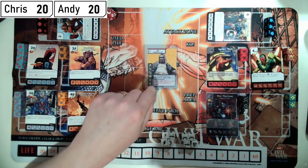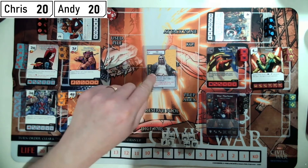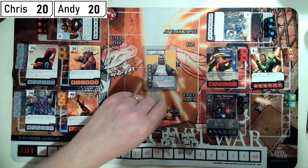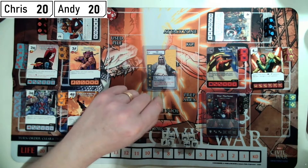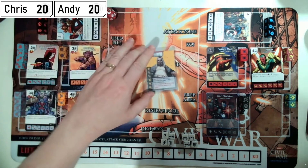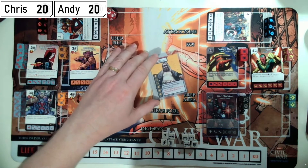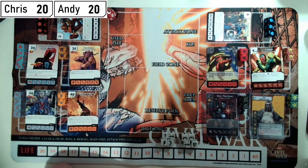There was a brief misunderstanding — I said it had to be an A-list character and Andy thought I meant an A-list Dice Masters card, like a Zarina or a Thor. I actually just meant A-list in the sense of movie or comic book status. Thor still meets that criteria. It's my first outing with him.